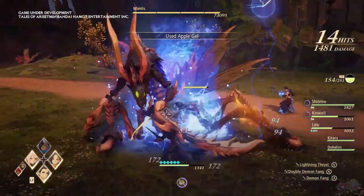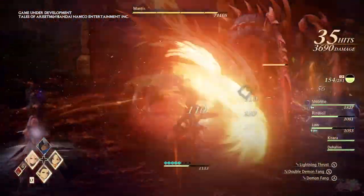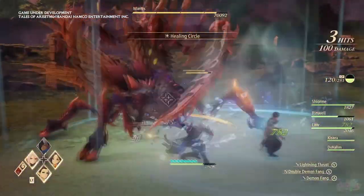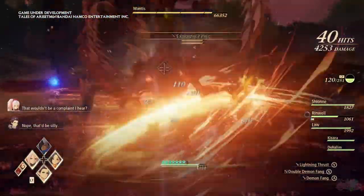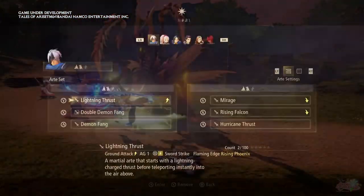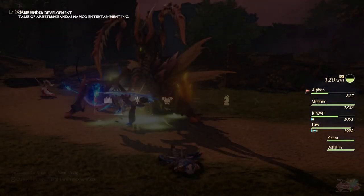One thing that our ambassadors had trouble getting used to was having R1, or the top right shoulder button on whatever controller you're using, as the default attack. You can, however, fully customize the buttons, so you may consider doing this once you play the actual game. Since the gameplay was done via stream, you can't really say much regarding loading times and graphics between versions. All in all, our ambassadors enjoyed playing this demo — they expected it to feel foreign, but it actually didn't. After fighting with the controls a bit, they did enjoy the game and were immediately pulled in by the familiar details.